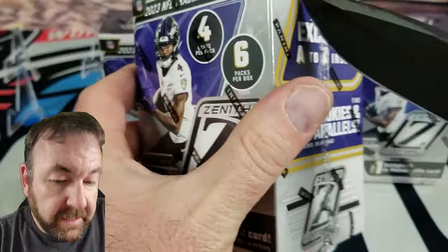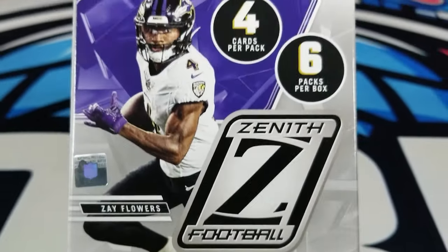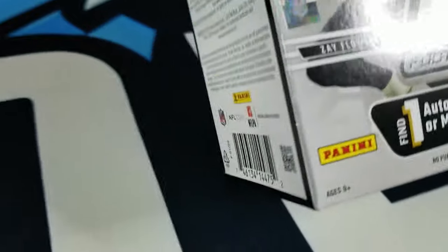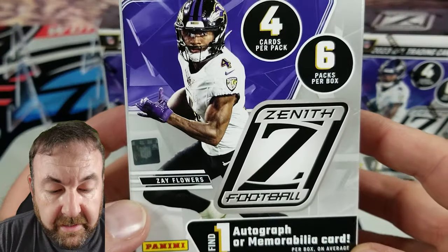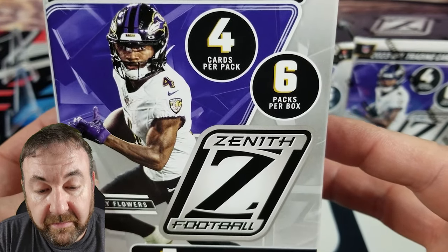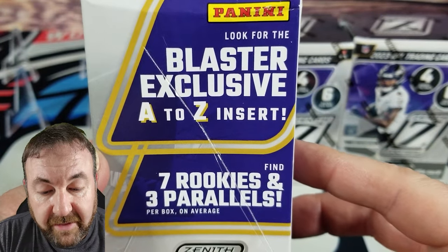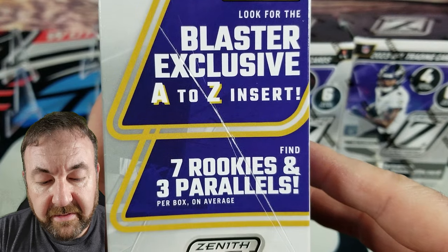So Zenith blaster boxes — let's see what's different about these compared to the megas. Obviously less cards. These four cost about the same amount of money as two of the megas, so we're spending about the same depending where you get them. I got mine at Walmart — Target was out and Meijer didn't have any. We're guaranteed one auto or mem card per box, which I like. Four cards per pack, six packs per box. We're also looking for the blaster exclusive A to Z insert and behind the numbers — find seven rookies and three parallels.